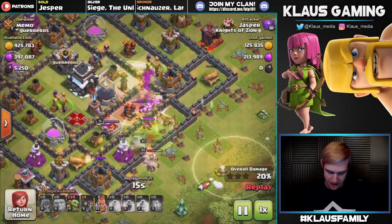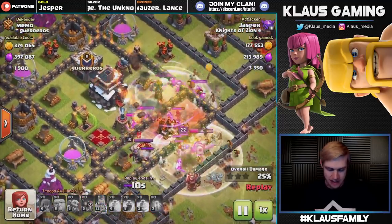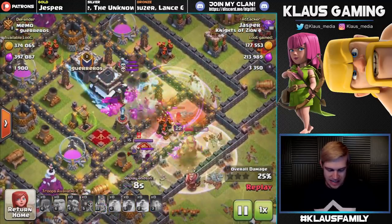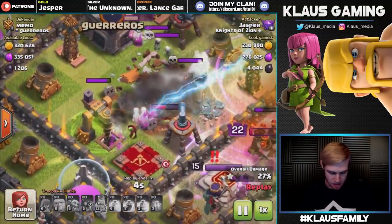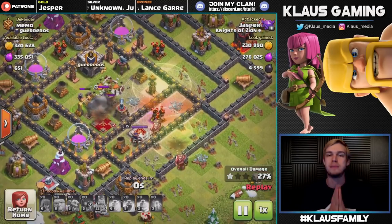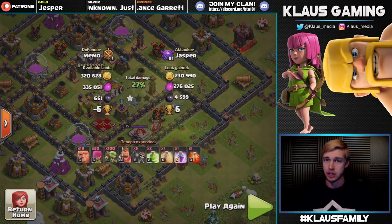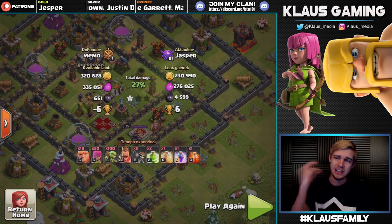This jump leads into this Air Defense compartment and that jump leads into that Dark Elixir drill and the storage. Everything is set up. And then look at that — I accidentally placed a Heal Spell without even wanting to. So there's the Rage Spell, the Poison on the Wizards, and there are the Goblins. We've already grabbed the entire drill on the right, the storage in the middle. Here is the Town Hall — and yes, they got the Town Hall, then a couple shots off on this drill. Even without the Heal, if I hadn't fat-fingered it, it would have easily been all the Dark Elixir. Still, 4,599 Dark Elixir — just like that. I love this strategy.